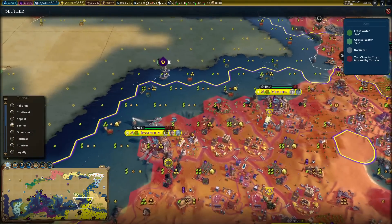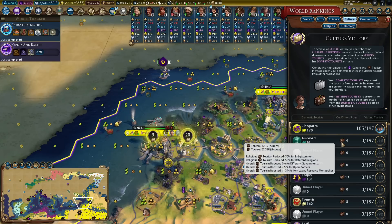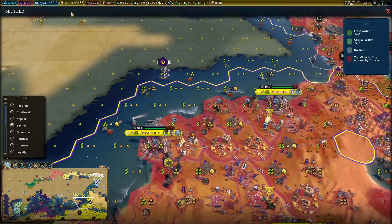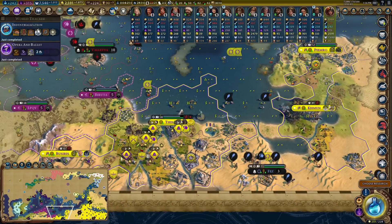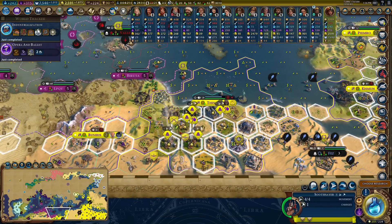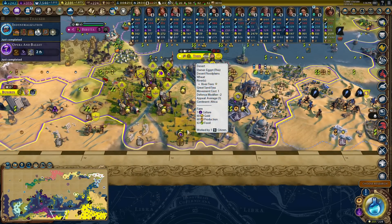Quite a few tiles in my capital - yeah, that's actually knocked out my resource monopoly. No fun. Maybe I should just calm down for a second until I get sea walls. That's pretty devastating.